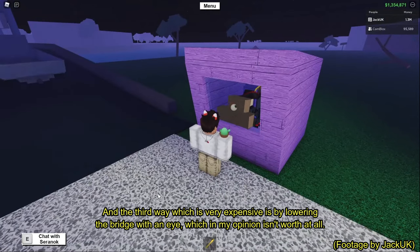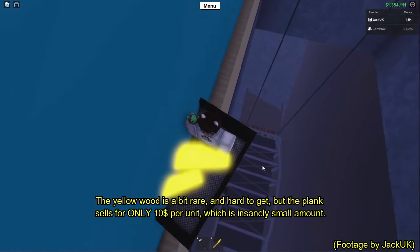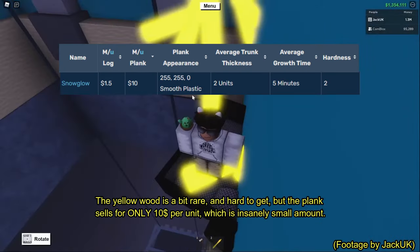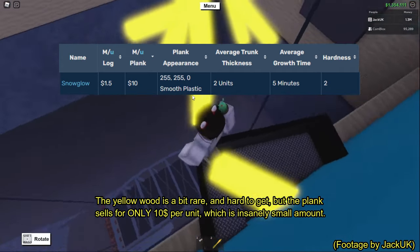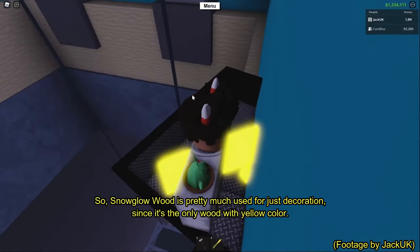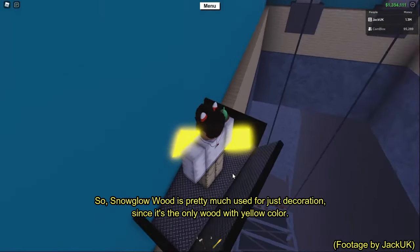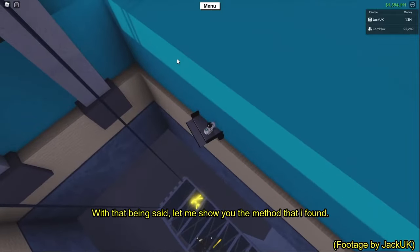The third way, which is very expensive, is by lowering the bridge with an axe, which in my opinion isn't worth it at all. The yellow wood is very rare and hard to get, but the plank sells for only 10 dollars per unit, which is an insanely small amount. So snow glow wood is pretty much used just for decoration since it's the only wood with a yellow color.